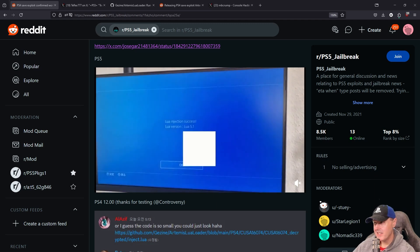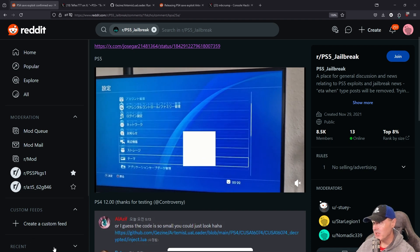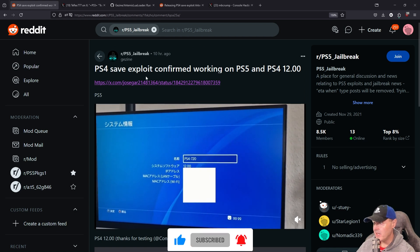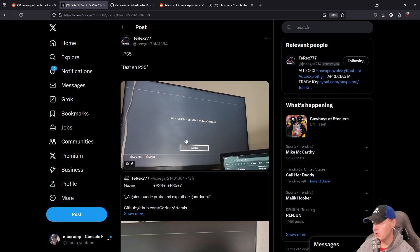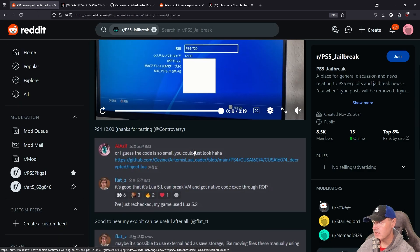Over the last couple of days, I've been following a news story regarding a PlayStation 4 save game exploit working on PlayStation 4, at least version 12.00. I took a look at the original video, and basically they're getting the same exact thing which I will show you in just a moment. Looking into the thread and cross-referencing it with the actual Discord, I can confirm that all of this is real.